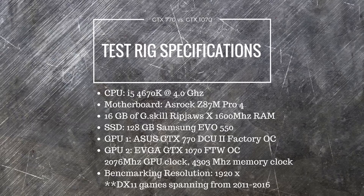Before that, have a look at my test rig specifications. Most importantly, I'm using an i5-4670K at 4GHz with 16GB of 1600MHz RAM. The first GPU is the Asus GTX 770 DCUII with a factory overclock and no other overclocks applied. The EVGA GTX 1070 FTW has a 130MHz GPU clock overclock and 300 on the memory, running at 2076MHz in-game. The benchmarking resolution is 1920x1080, all games maxed out with graphical settings and anti-aliasing. I turned off motion blur when possible and did not use Hairworks for The Witcher 3.